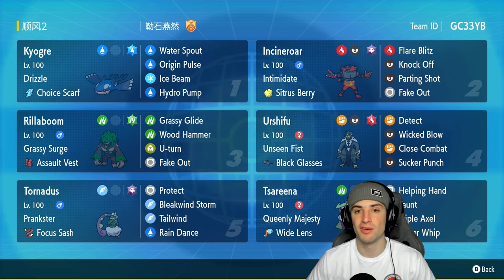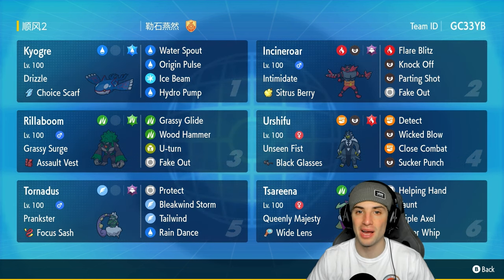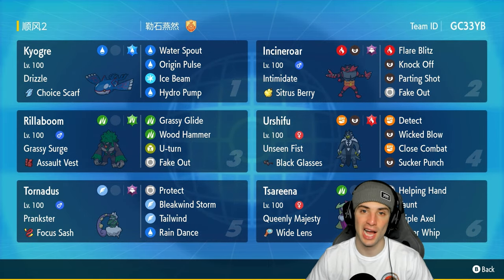If you want to rent the team for yourself, the rental code is at the top right hand corner. If you enjoy today's video, make sure you leave a like and subscribe to the channel. Without further ado, let's hop into our first match showcasing this Kyogre ranked team.